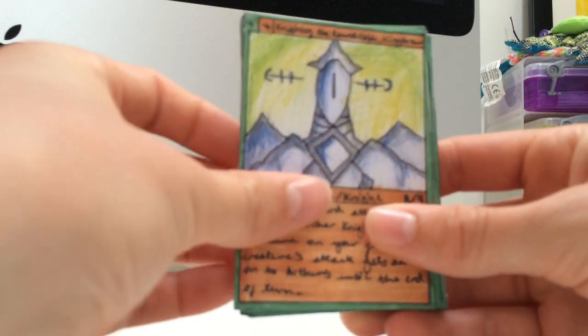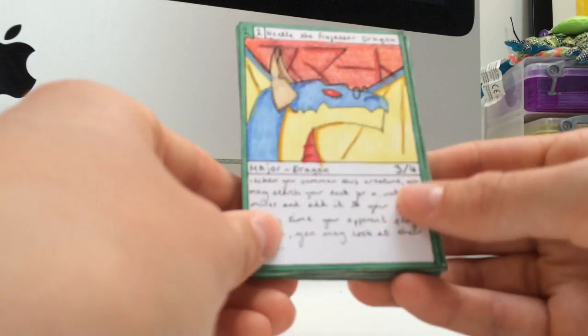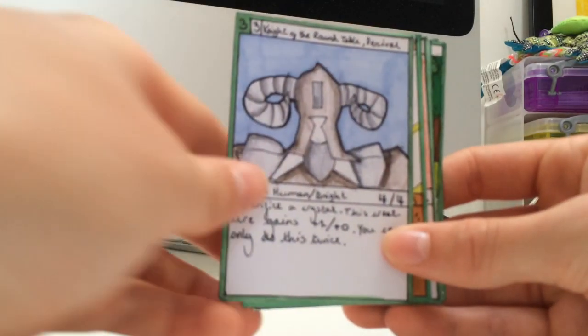Here we have Knight at the Round Table King Arthur, already shown. Needle the Professor Dragon lets you search your deck for a minor card and add it to your hand. And every time your opponent plays a spell, you can look at their hand.